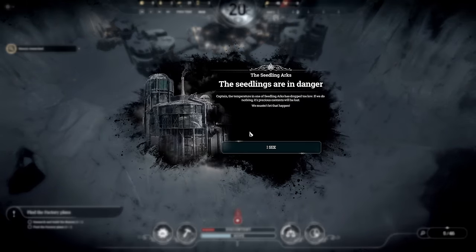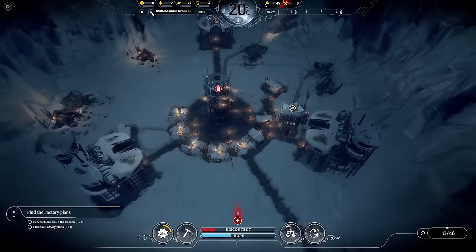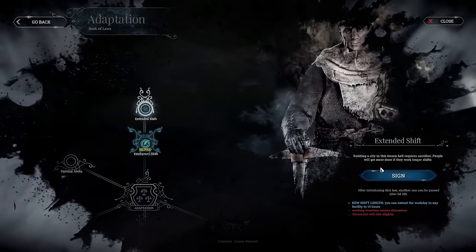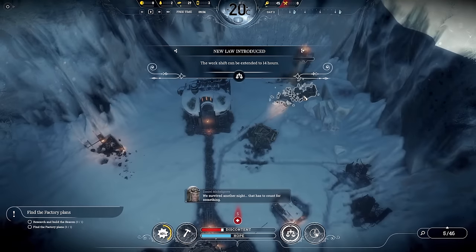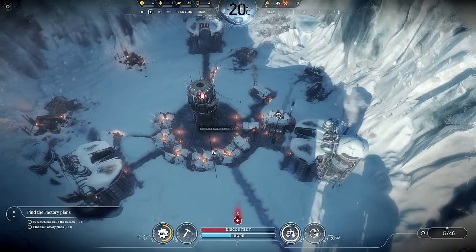In terms of saving the seedling arcs, we're not going to save them all — we'll let two of them freeze over. More than two and hope goes down too much to recover. Also, saving all of them takes a lot of coal. The next law we can do is extended shift, which is my favorite, so we'll get everyone on extended shift.